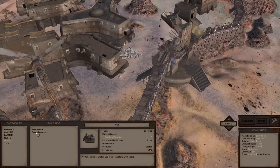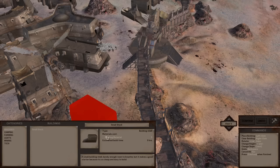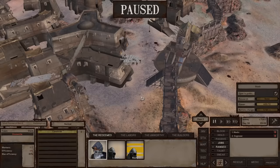The stone mine and stone processor are very important because they let you mine raw stone and turn it into building materials, which are required for most large structures in your base. For example, a small shack requires five building materials. However, to place down a stone mine or stone processor, you need iron plates.